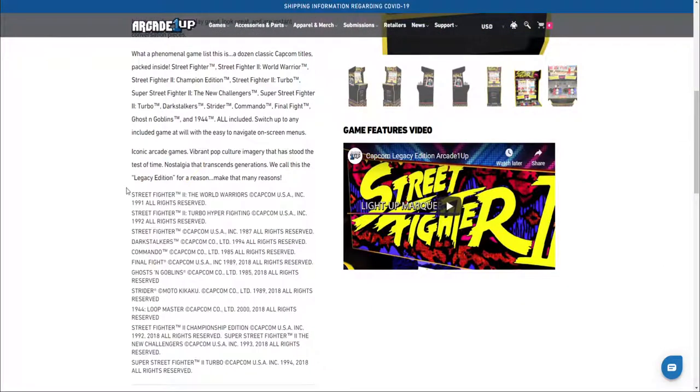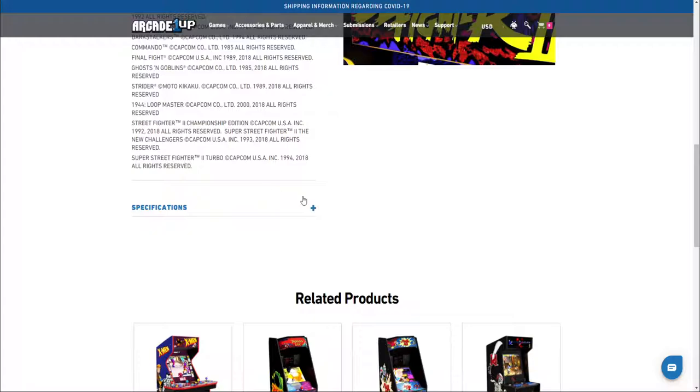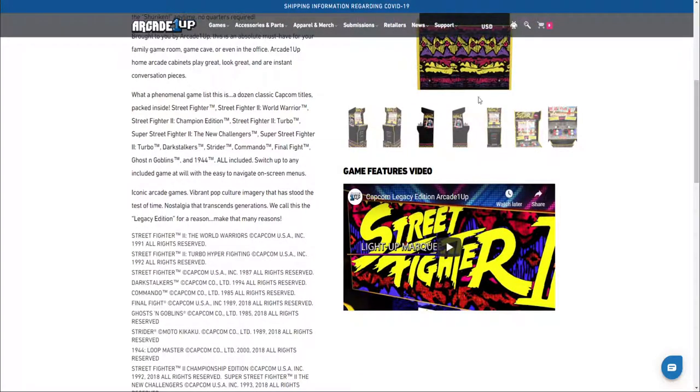The games it has: Street Fighter 2 World Warrior, Street Fighter 2 Turbo, the original Street Fighter, Dark Stalkers, Commando, Final Fight, Ghost and Goblins, Strider, 1944, Rook Master, Street Fighter 2 Championship Edition, Street Fighter 2 New Challengers, and Super Street Fighter 2 Turbo. That is a great lineup. If I wanted any of them I'd probably go for this one.